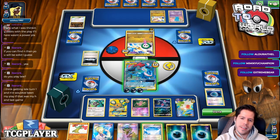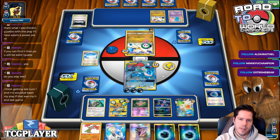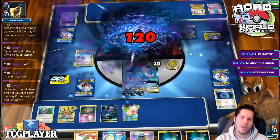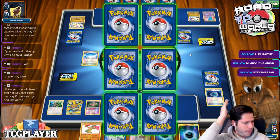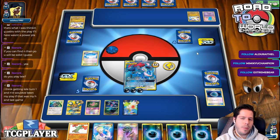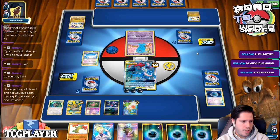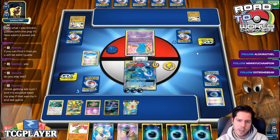I could play the Stadium — I guess it's one more card my opponent needs. Just play Choice Band, you know? We might just be able to out-aggro my opponent based on her super slow start. We just needed one turn to get out of that.